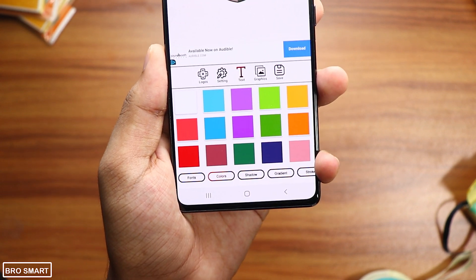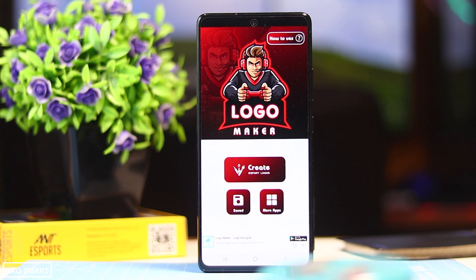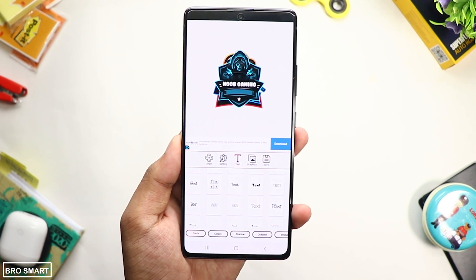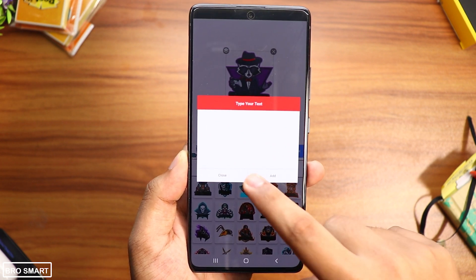You can add text, change the color of the logo and the text, and more. To make a professional logo you don't need Photoshop or Illustrator — just use this application, eSport Logo Maker, for free to create attractive logos just like eSport players.